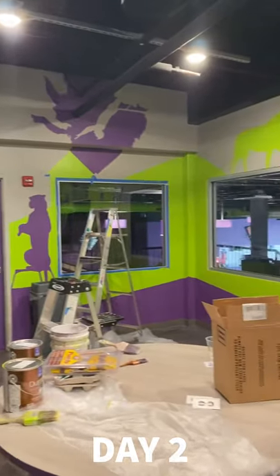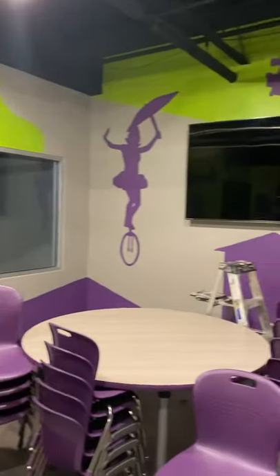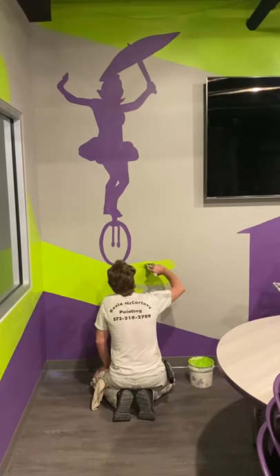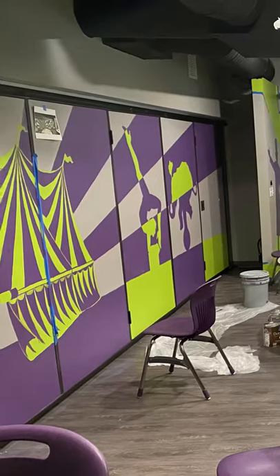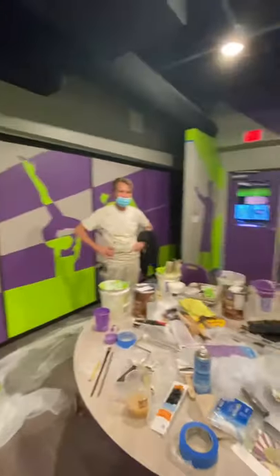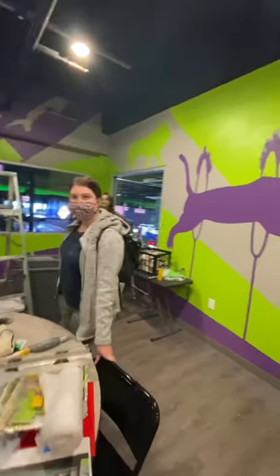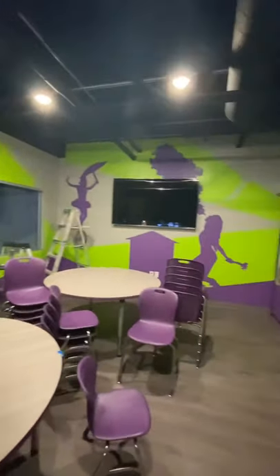So here we are on Tuesday morning in the Level Up circus room. Got a lot of it blocked in. Today we'll be working on these walls. Day two — there's Kevin. Okay so this is the end of day two. I'd say we really successfully have done well. We'll come back in and get the details tomorrow and call it a wrap on the circus room.